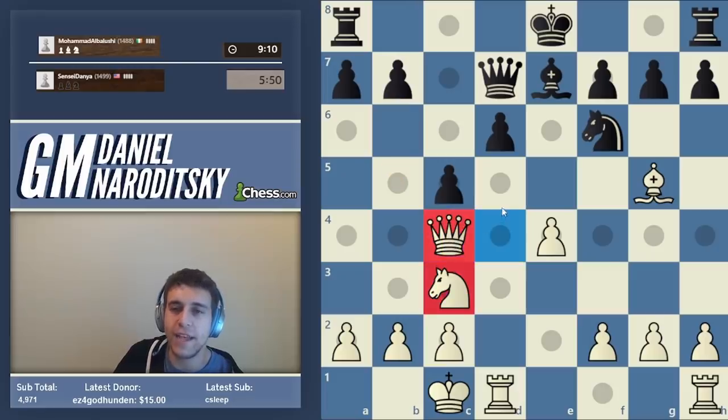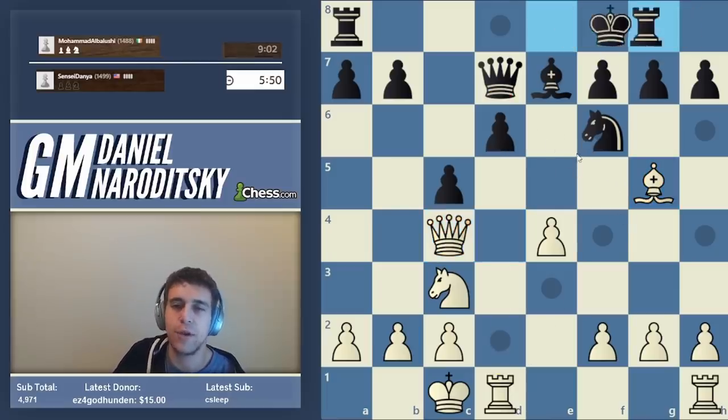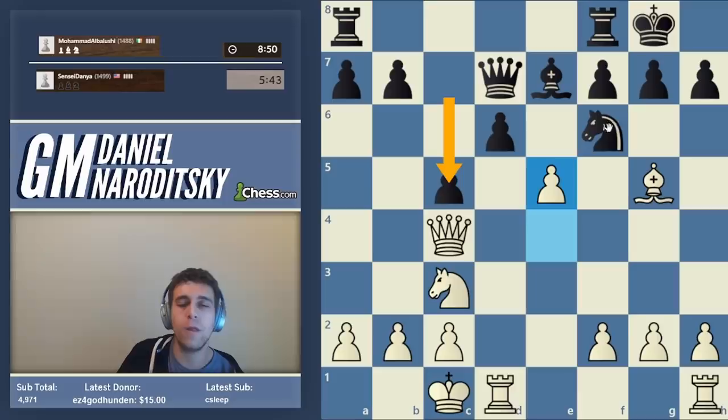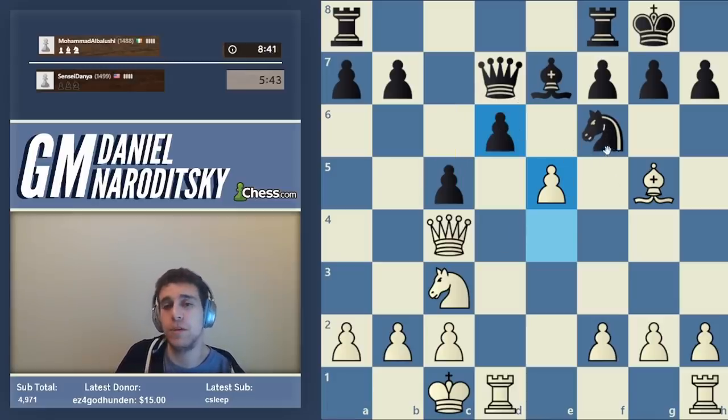Queen c4 puts pressure on black's position; b5 is not dangerous because we're defending that square twice. And the reason I was so keen on establishing the x-ray: it allows us to play the very powerful move e5. It's kind of a no-brainer — it just forces the knight back, and black's position is on the verge of collapsing, all because of the move c5, which greatly weakened black's center and the d6 pawn.